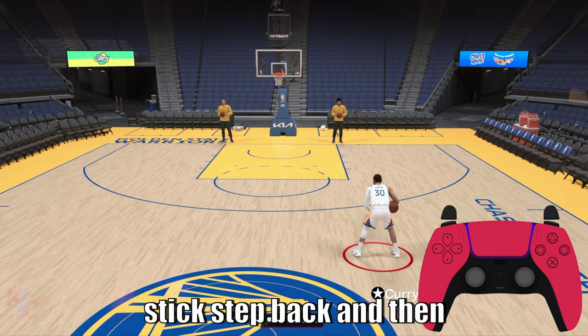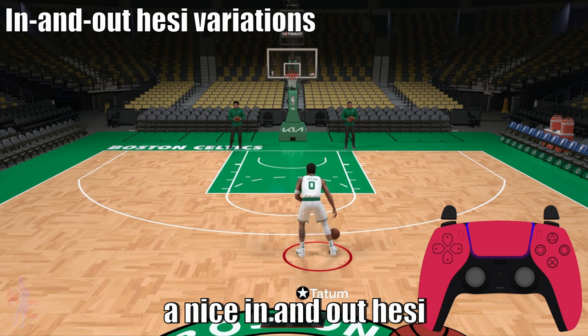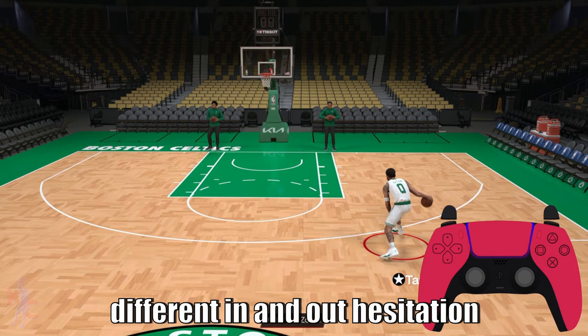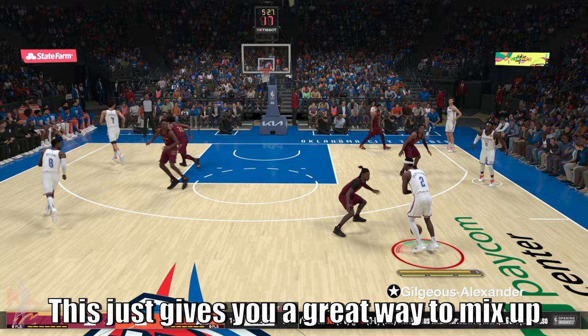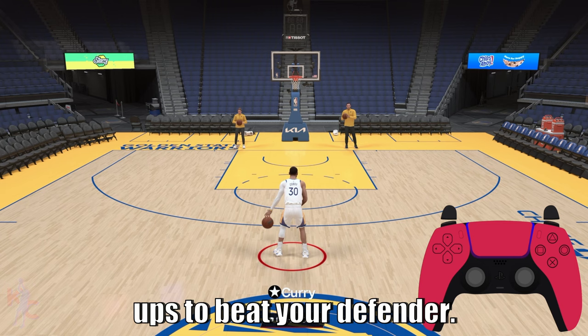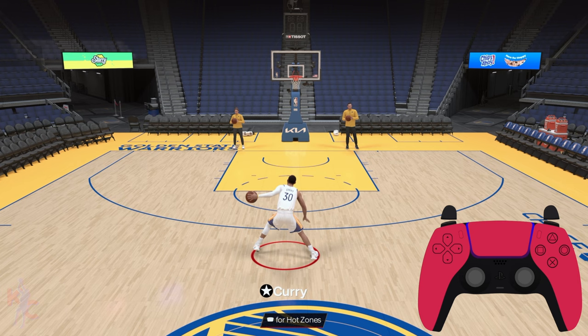Tap the right stick down for your right stick step back, then tap up left or up right towards your ball hand for a nice in-and-out hesi. Double up your in-and-out input to get different in-and-out hesitation animations — double tap the right stick up right twice to get those. This gives you a great way to mix up the timing of your right stick signature size-ups to beat your defender.